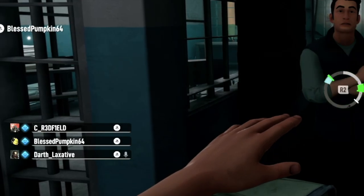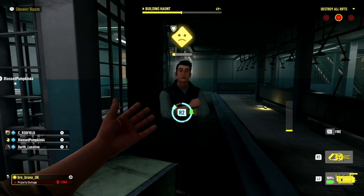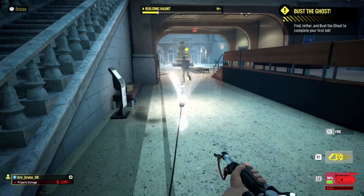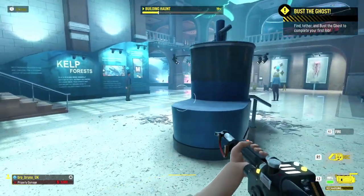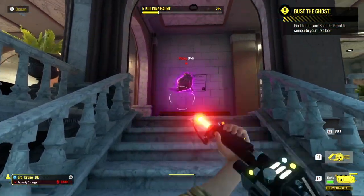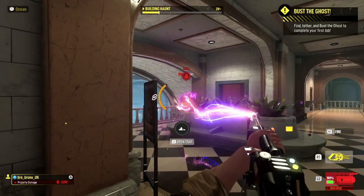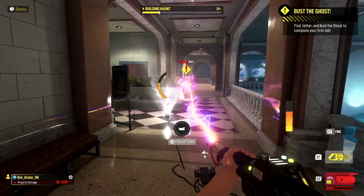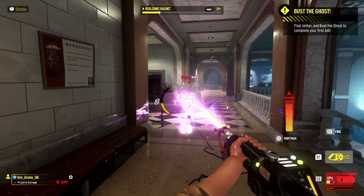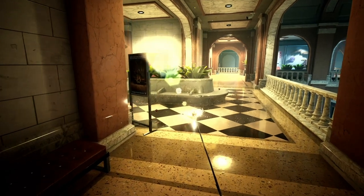Hello my friends, it's Bruns here and welcome back to the channel! Today we are playing Ghostbusters: Spirits Unleashed. This game looks fantastic - the graphics are really cool. These are the very first matches we just played and I have to say I really like it. It's a nice change of pace from Evil Dead. Nobody dies, you're just chasing the ghost and trying to find the rifts. Let me know in the comments if you want more content on this game, drop a like and subscribe!